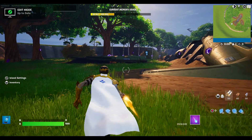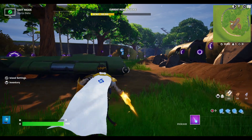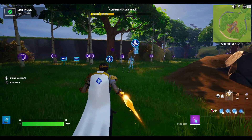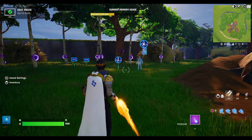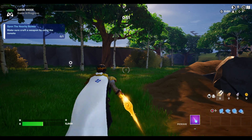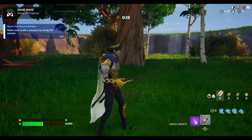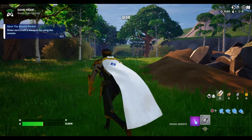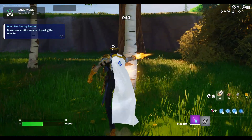Are you tired of the third-person screen that we currently have in Fortnite? I found a way that we can change that to be something much better. So thanks to UEFN, we can change this screen to this screen, where you can fully look at your character's surroundings while still doing Fortnite tasks.